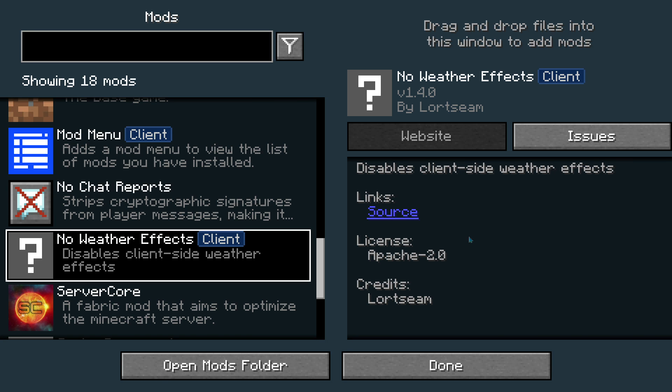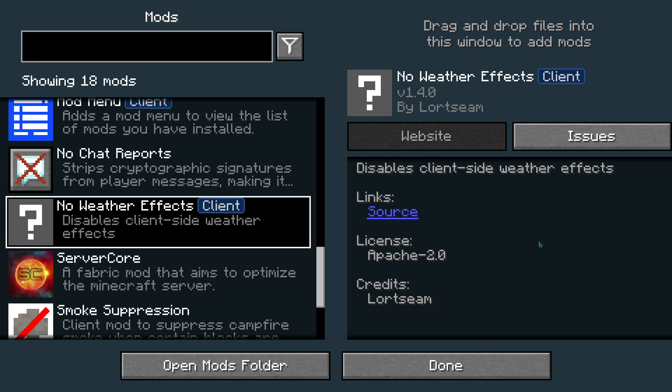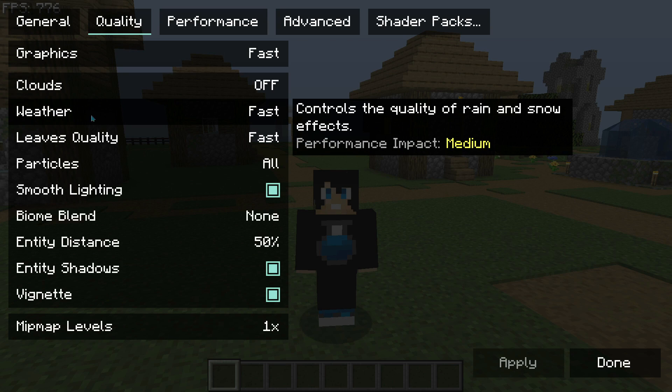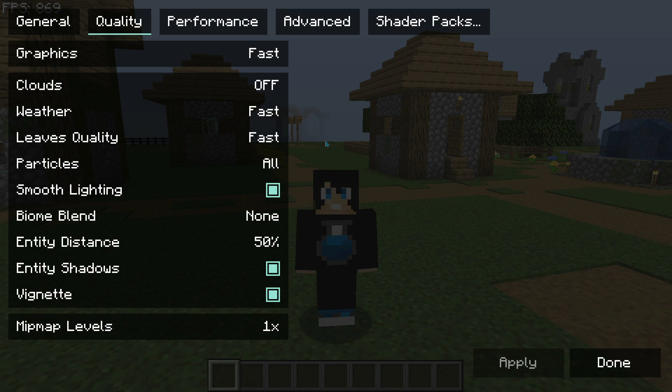The next mod is called No Weather Effects. This mod disables all weather effects visible in your Minecraft game. Many of you may have noticed that when it rains, thunders, or snows, your FPS takes a huge dip. By disabling weather effects you can maintain your normal FPS even during weather events. In Sodium's video settings quality section there's a weather option, but it only cycles between fast, default, and fancy — this mod lets you turn it off entirely.